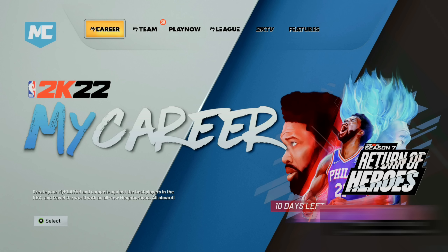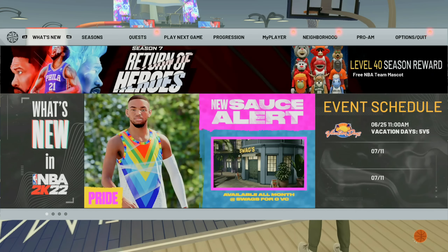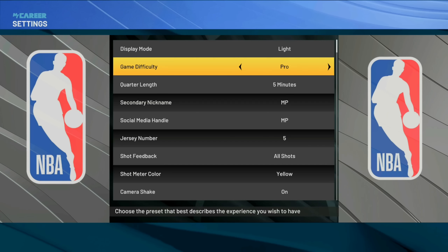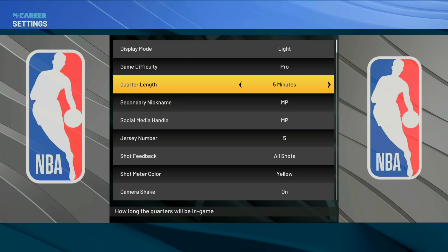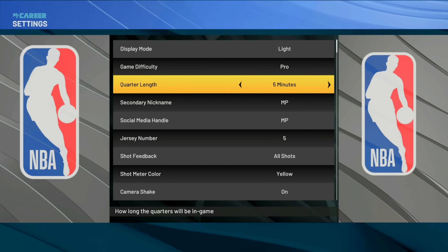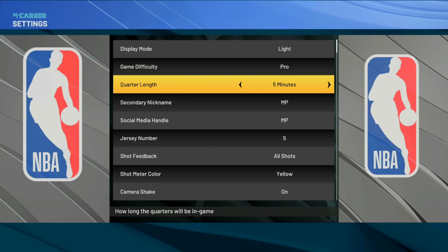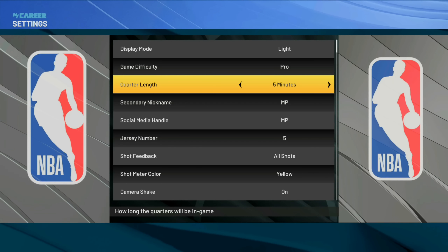To start this glitch, the first thing you want to do is load up the player you want to do this badge glitch on into the neighborhood. Once you get into the neighborhood, go over to your options and then go to your settings. Put your quarter length on whatever you want - I'm going to put it on five minutes to get as much VC as possible. Make sure that once you do this glitch you do not go back to your settings tab, because if you do it will revert the rookie mode game difficulty setting.